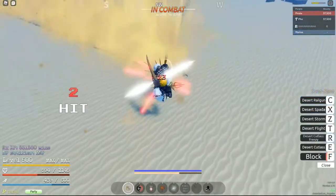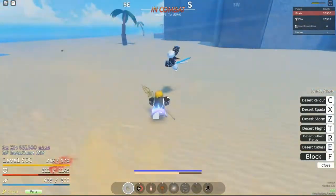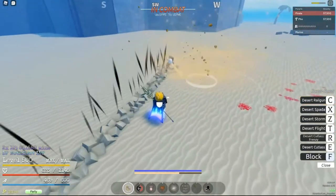I assume the Desert Cutlass — yeah, it's like that move where you basically grab them into a spinning combo. Very nice.